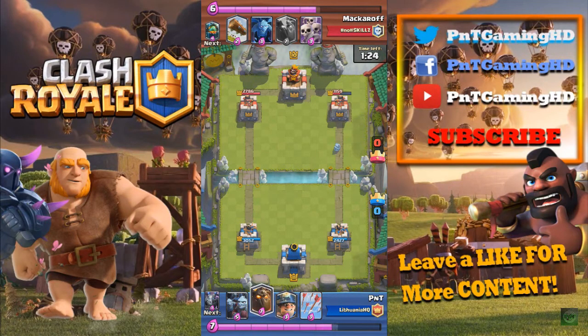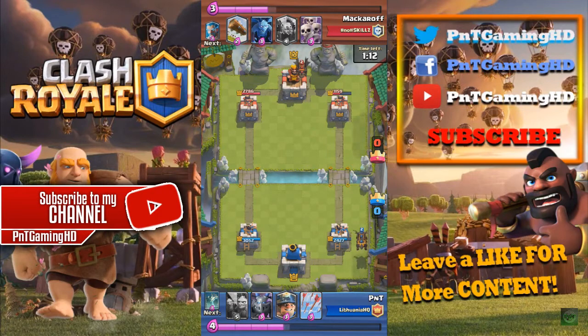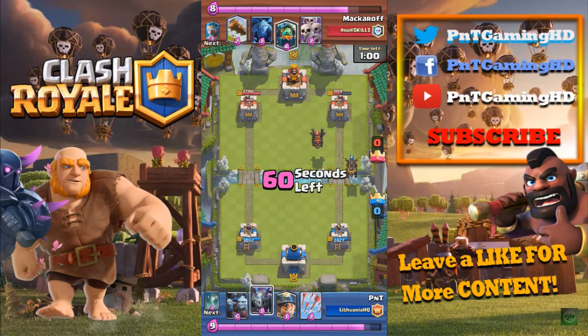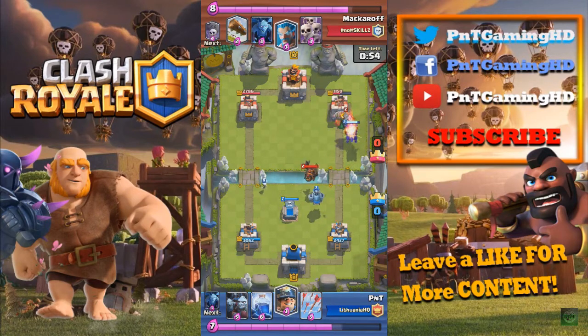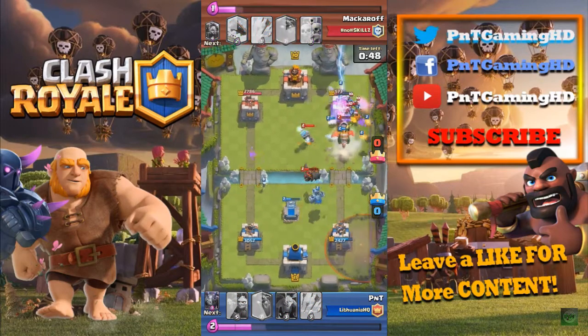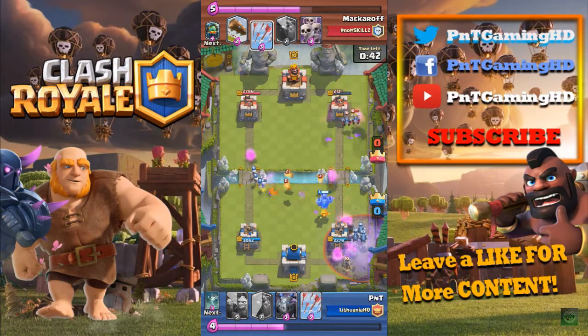I'm feeling good about this. I need to be smart and wait for double elixir. He's going to put his Lava Hound — same thing. I'm doing the same thing, going to counter it with exactly the same cards. He's got his Inferno Dragon ready and he's waiting until my Lava Hound gets to his side of the tower. I'm going to put my Lightning Spell and hit the Ice Wizard and the Inferno Dragon, and that tower is down to 213.